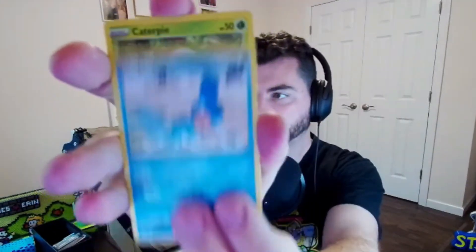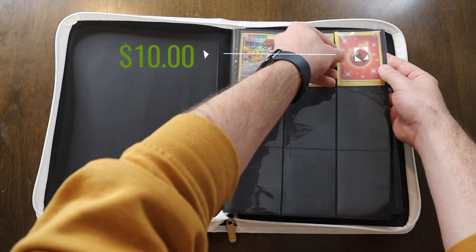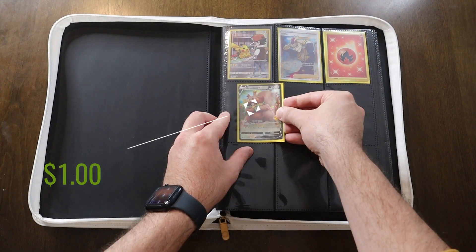Definitely opened for that Gengar VMAX. Caterpie, Metapod, a Growlithe. Oh, that's so sick! Quick Ball is really nice. And a Greedent V. Not a bad opening overall.